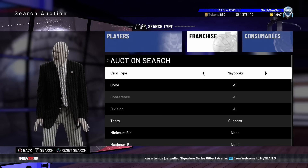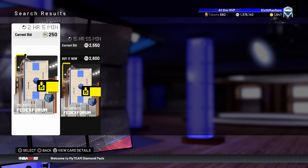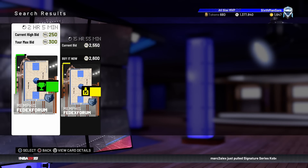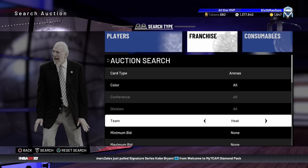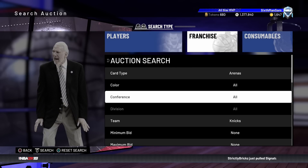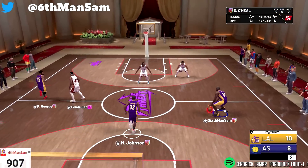The best teams to target are the ones where there aren't very many cards up. The Grizzlies is a good one — there are only two up, so if I win one for 250-300 I can put it up for anything below 2,600 and make MT. You have to do a little experimenting to find your own niche team. There's barely any competition — people aren't sitting here refreshing the arenas filter — so you can make a lot of MT with the third and final filter.